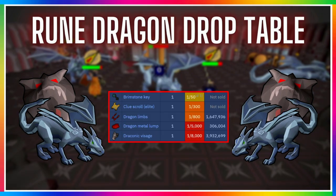The rarer part of the drop table contains brimstone keys from a Konar slayer task, an elite clue scroll at 1 in 300 drop rate, dragon limbs at 1 in 800 drop rate priced at 1.6 mil which is how you create the dragon crossbow, a dragon metal lump worth 300k at 1 in 5k drop rate which is used to create the dragon platebody, and lastly the famous draconic visage at 4 mil with a 1 in 8k drop rate.